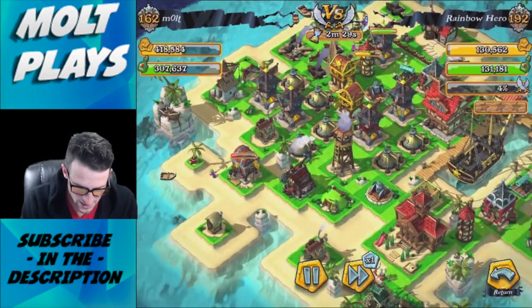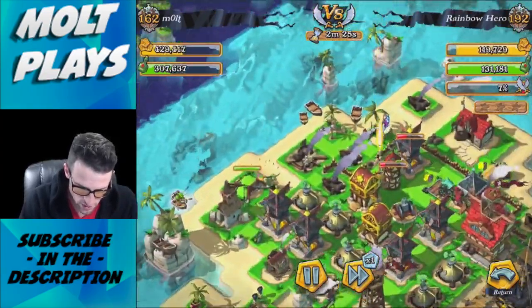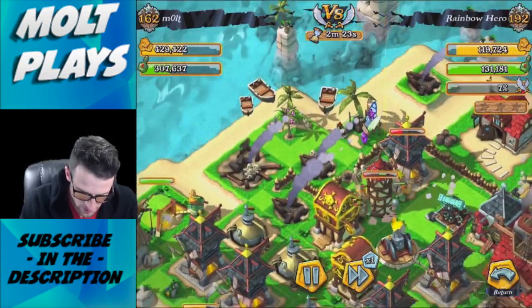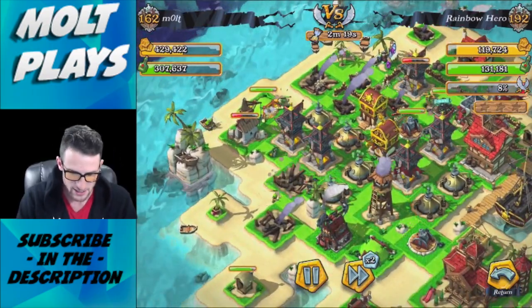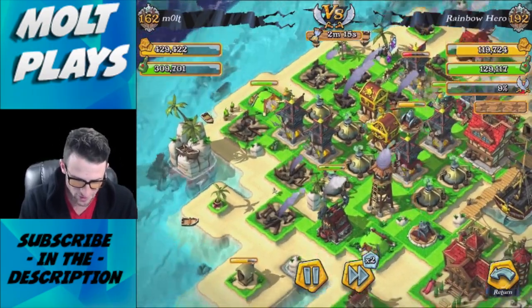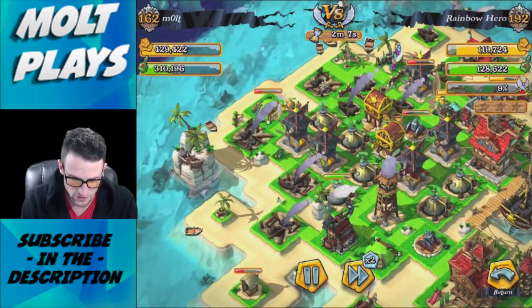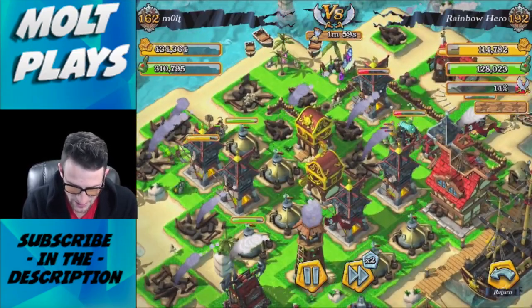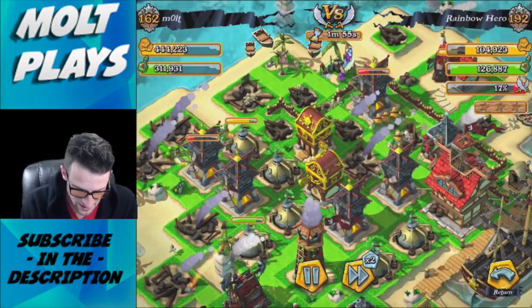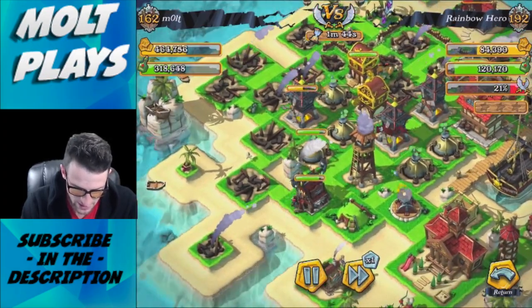I've got these troops at the bottom because there aren't any defenses down there except for that bunker pointing forward and that mortar. Our brutes are up here doing work but a lot of our other troops already died. The brutes are the ones that end up getting a lot of the resources for us - you can see them taking out that cannon right there.